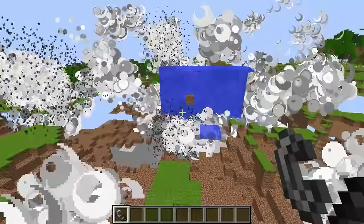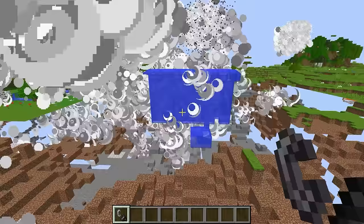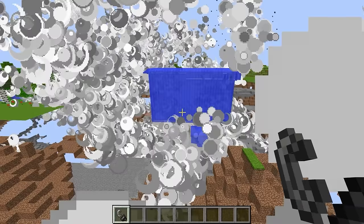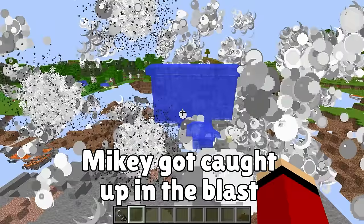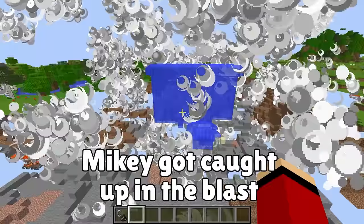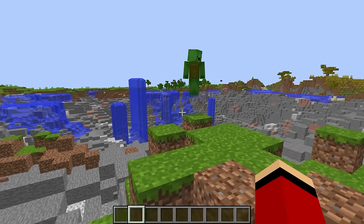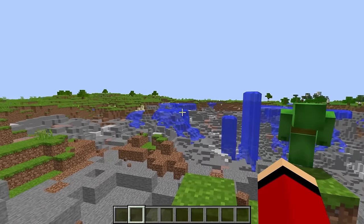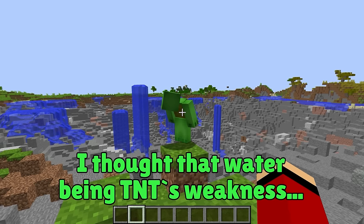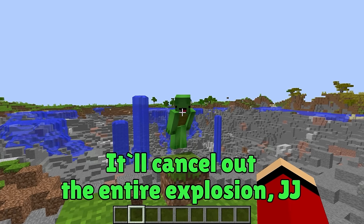Mikey got caught up in the explosion! This stinks! There's nothing left of your security house! My security house got blown to smithereens, it's gone. I thought my plan was perfect. I thought that water being TNT's weakness it'd cancel out the entire explosion, JJ.